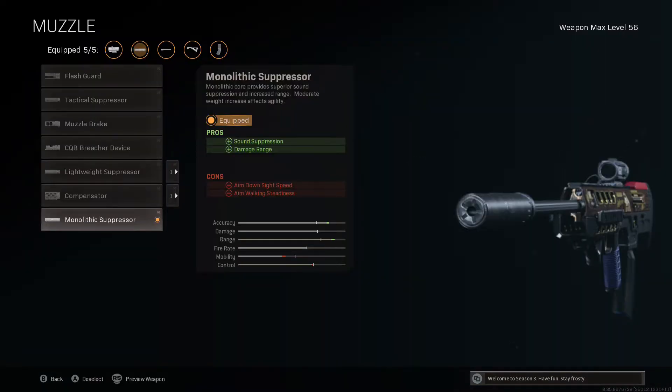Starting off in the muzzle attachment slot, we are using the Monolithic Suppressor for that all-important sound suppression, as well as a 10% boost to damage range and a 15% boost to bullet velocity. This is a great place to start for a maximum range SA-87 because when we are firing we don't want to show up on the mini map, but we still want that boost to bullet velocity so we don't have to lead targets quite so much, and the damage range means we carry bullet damage at extreme ranges.